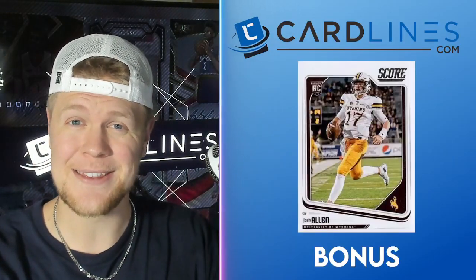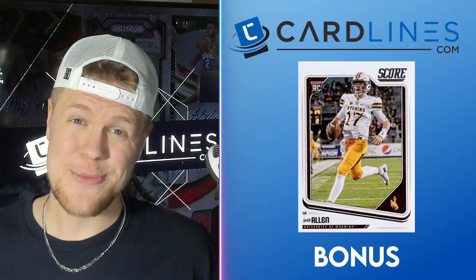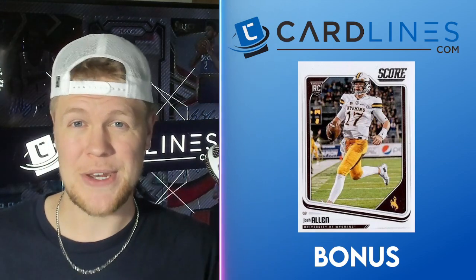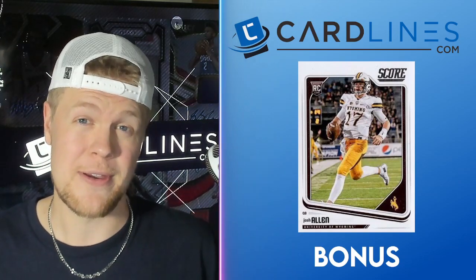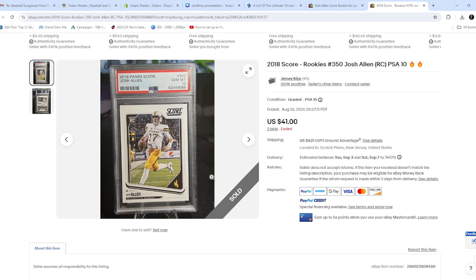Top 10 Josh Allen cards — actually, I threw in a bonus. It's the Score rookie. He's in his Wyoming jersey. It's not a super attractive card, and it's probably the lowest end of low-end cards, but I added this just in case you were really looking for something very affordable. These cards also have a pretty wide gap when they're graded. You can buy them for about $6 raw, or you can get a PSA 10 for over $40. So if you bought five or six and sent them in, you could make some money there.